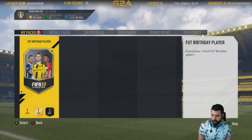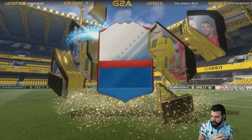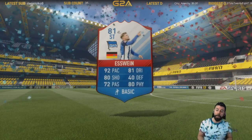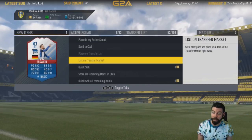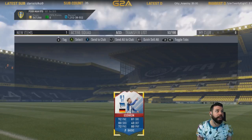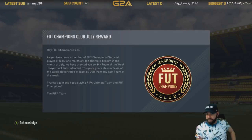Let's finish things off with this pack as well. The SBC epic - come on baby! It's not a walkout, would have loved a Samuel Eto'o. Who is it? Out of all of them I get Svine again? And this one's the untradeable version of Svine. Absolute cheese - no better way to finish things off than EA giving us yet another awesome reward.